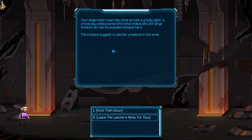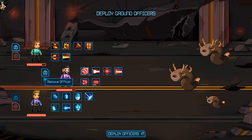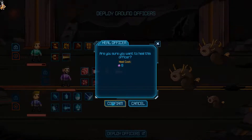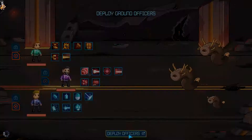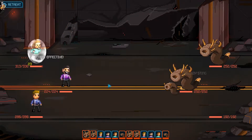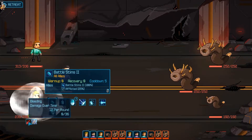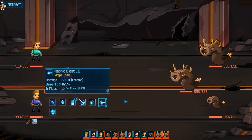Your exploration team has come across a grisly sight - a previously undiscovered amorphous molluscoid with large incisions across its exposed hind quarters. The incisions suggest a leecher presence in the area. Let's hunt them down. Your crew bravely pledges to seek out the poor molluscoid's killers. Let's quickly heal these up while we can; it's not like it's an awful lot of hit points anyway. These things are going to be a pain in the ass - damage resist down and bleeding.